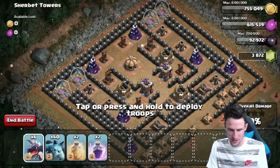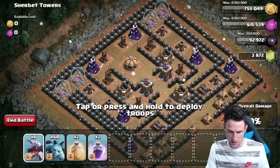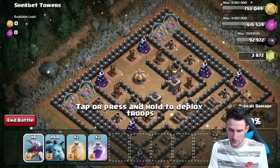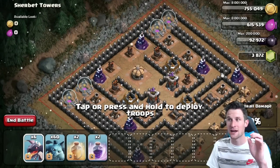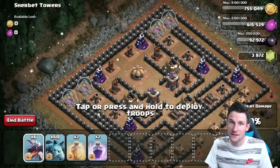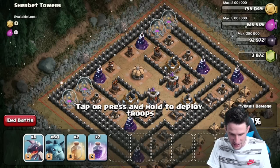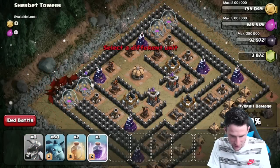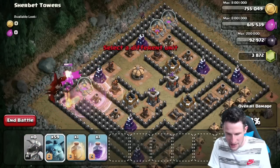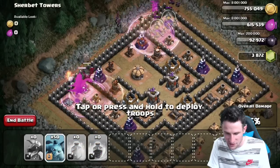We're going to do dragons on the bottom left and minions on the top right. We've got a heal spell and a rage spell for each side. Let me go ahead and drop all my dragons over here — rage and heal — and then drop all the minions with rage and heal right there.